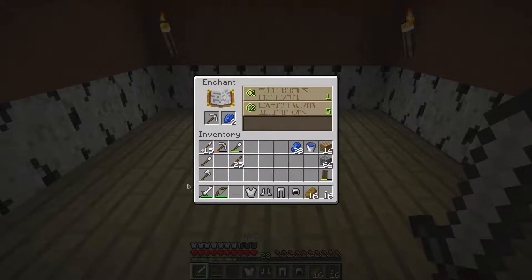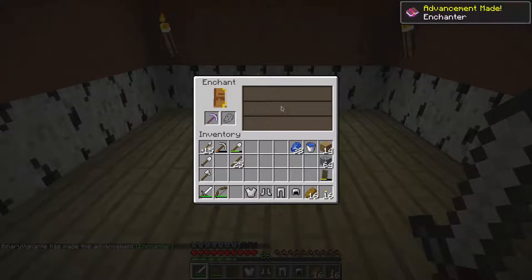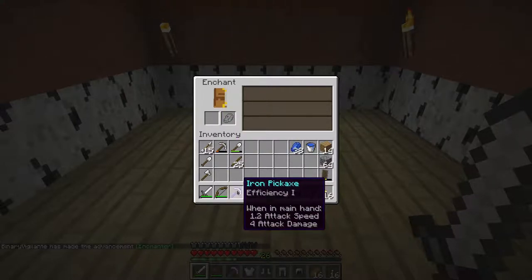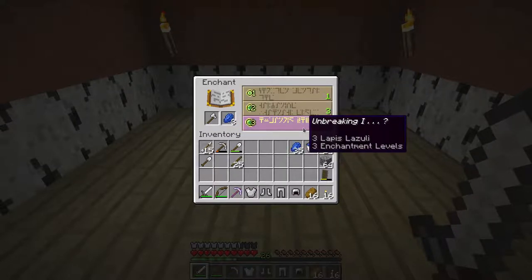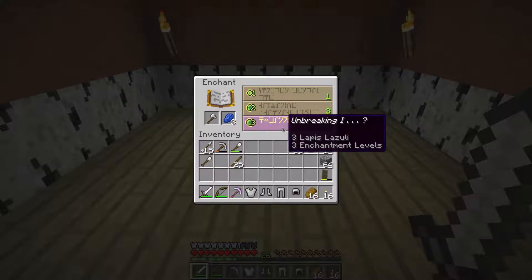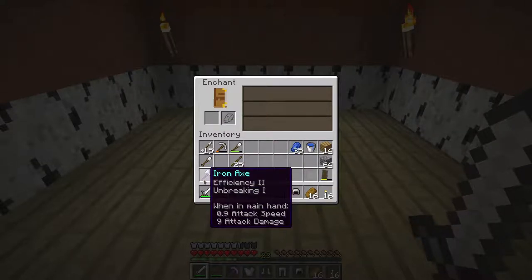I think we'll take our tools first because then it will change what we can get for the sword. I'll take the level two option. Enchantment made - we got efficiency one! That's not too bad, it makes us able to mine faster which is really good. Let's take the axe now, and apparently the third option is available - I thought it would need more bookshelves but apparently not. I'm definitely taking this one - efficiency two and unbreaking one. Perfect, that's a really good enchantment!